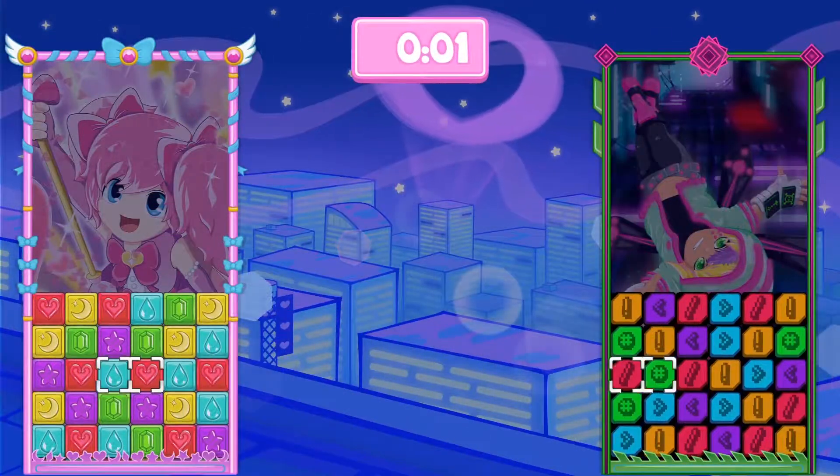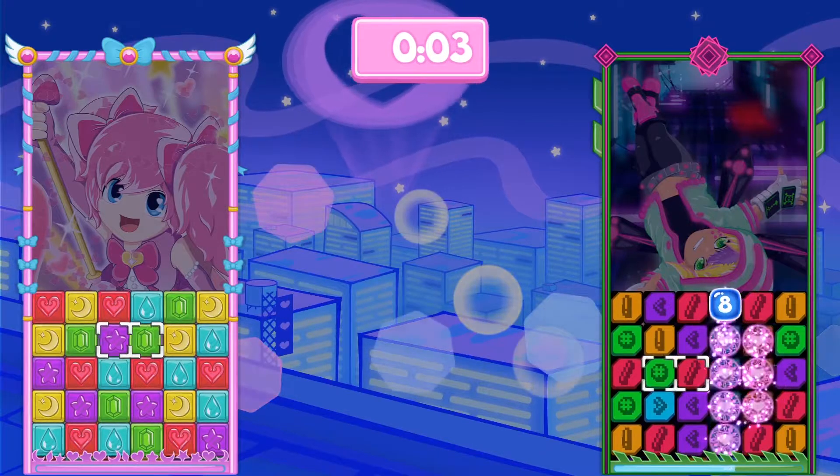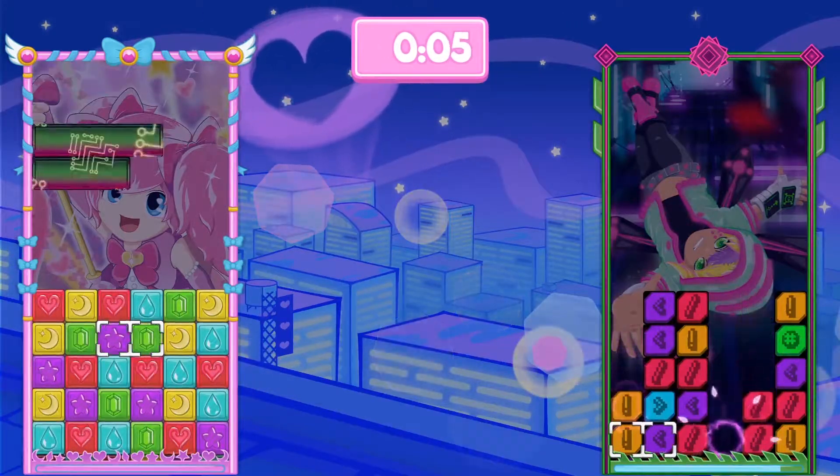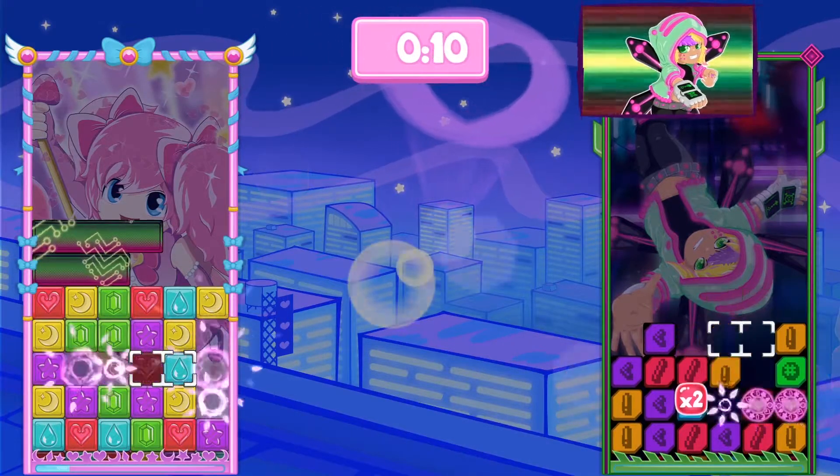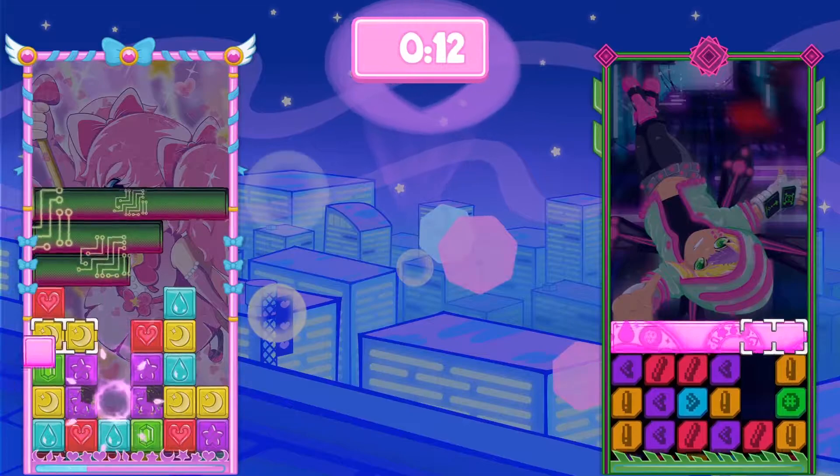In the game you move your cursor up, down, left, right. You swap the blocks side to side as much as you like, and the goal is that you're trying to make matches of three or more. Matches can be vertical or horizontal, but you can only swap the blocks side to side.